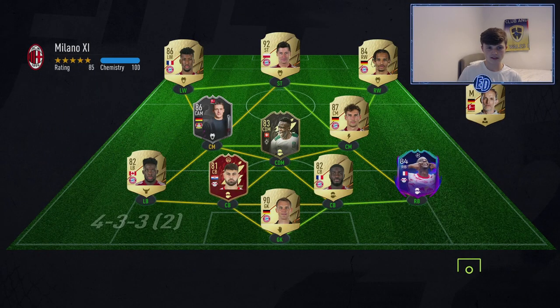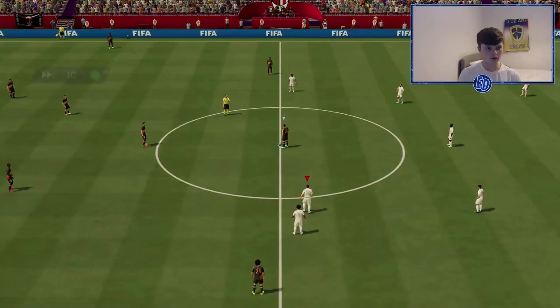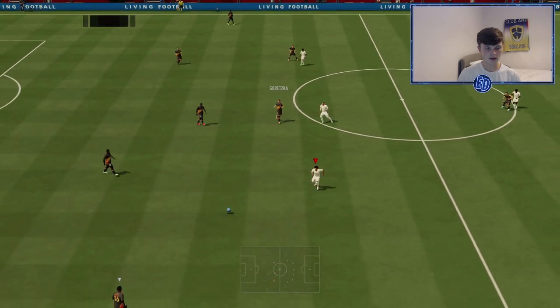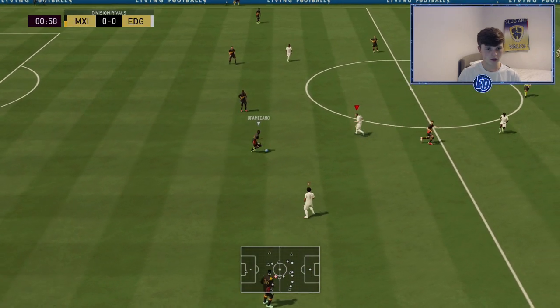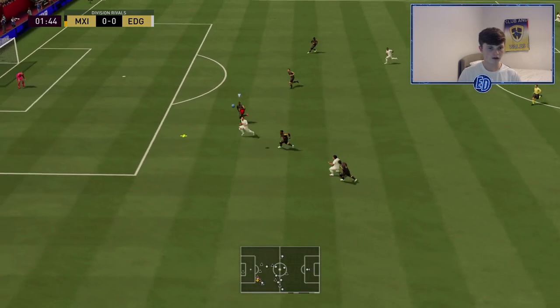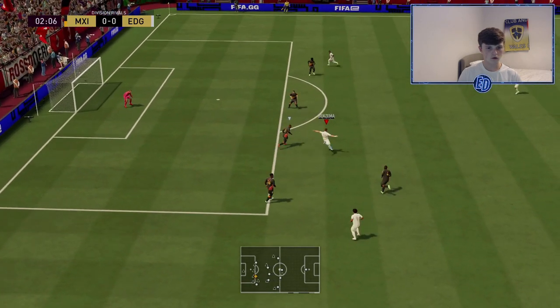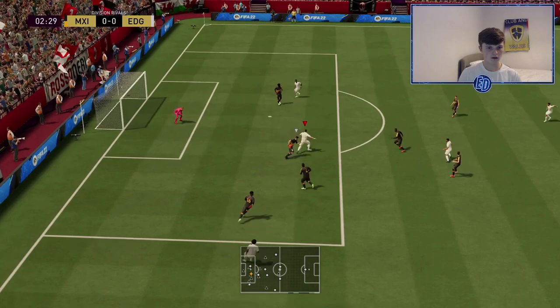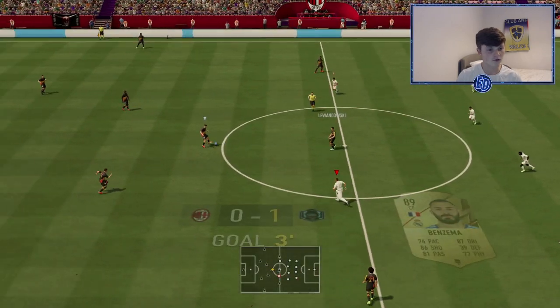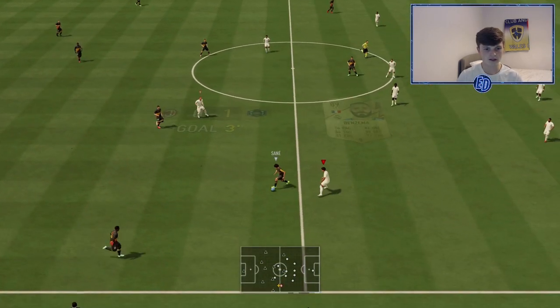The opponent has a nice Bundesliga team. I'm not sure about that centre back — the really quick one. There's Player of the Month, Lewandowski obviously up front with the finishing like Benzema. It's going to be an interesting game, hopefully we can secure a win. We go into the 4-2-3-1 to begin — Danjuma gets the ball nicely. Benzema gets the chance and he does not miss those. That's honestly why someone like him is so valuable — you just know if he's in that box he's going to put it away.